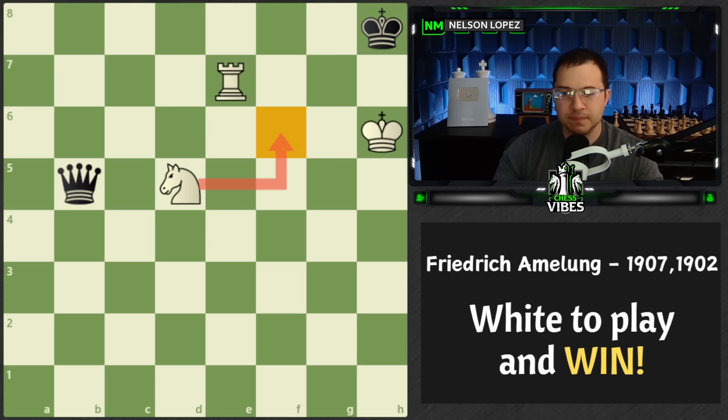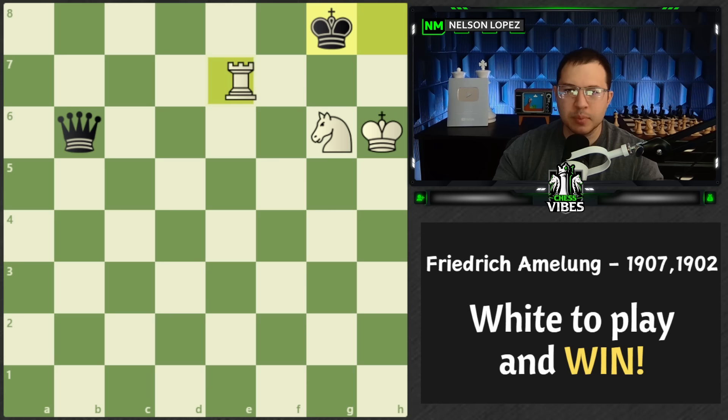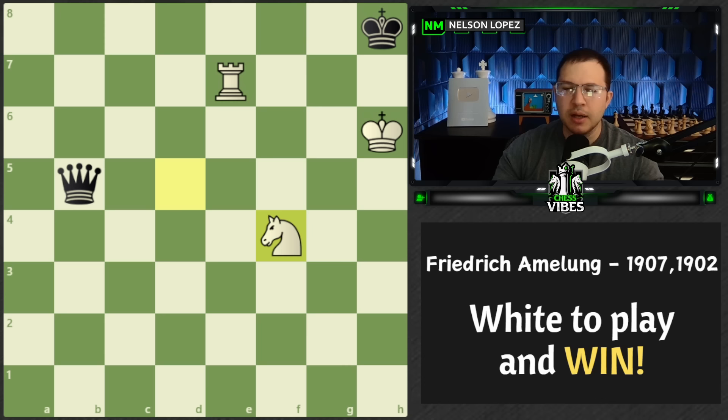What's interesting about knight to f4 is we're actually allowing the queen to put us in check — we don't care, because if they put us in check, we block with the knight. And when they move, we have this beautiful checkmate with the rook. But black says, I don't want to put you in check — I'll simply move my king, get away from the check, and try to escape. So if you'd like to pause — what's the winning move for white now?